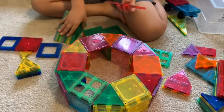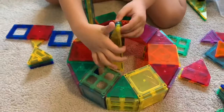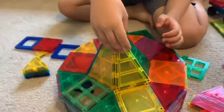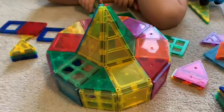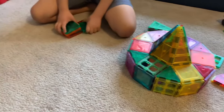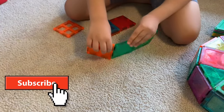Now we are going to make the top of the space station. See how we have the space station? Now we're going to make the rocket. We're going to make it nice like this.